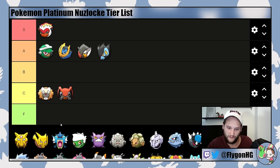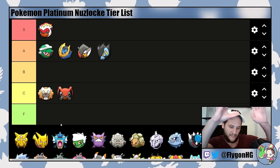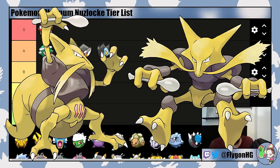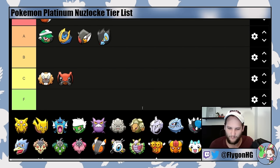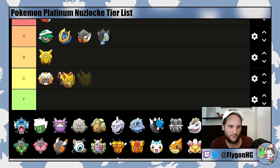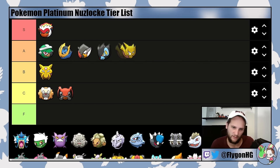For Kadabra and Alakazam, as well as all trade evolutions, we'll separate trade evolutions in case you can't trade. Kadabra and Alakazam are both speedy and strong — pretty good into Cyrus' Crobat, for example — but it's kind of hard to position them with so many strong physical attackers in the late game. They're pretty good into Maylene other than Lucario, who takes neutral damage from Psychic. They obviously eviscerate Gardenia and can outspeed Roserade. With Shadow Ball they could be okay into Lucian, as long as you avoid the Shadow Ball users. Kadabra goes in B-tier and Alakazam, being really strong and fast, goes in A-tier.